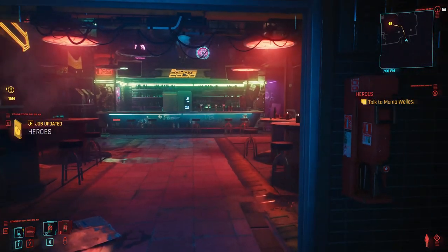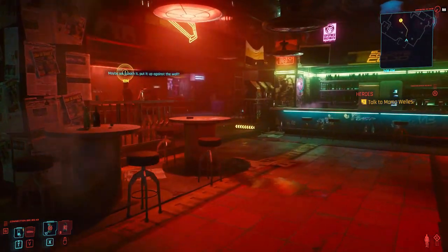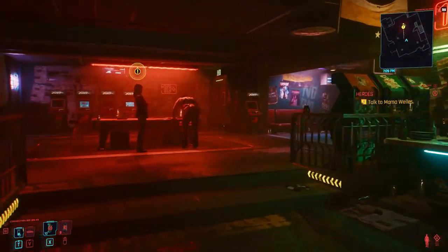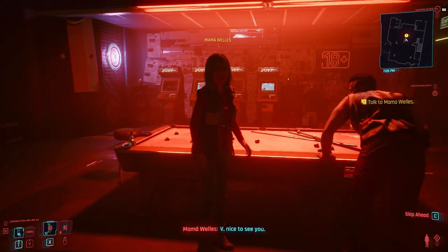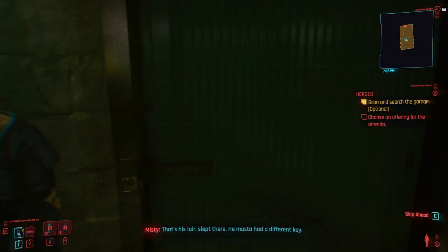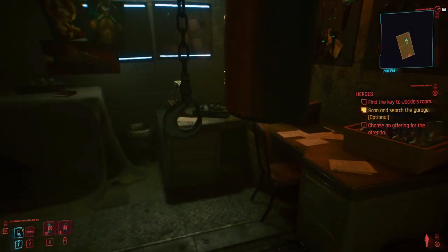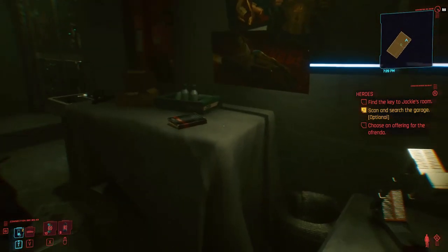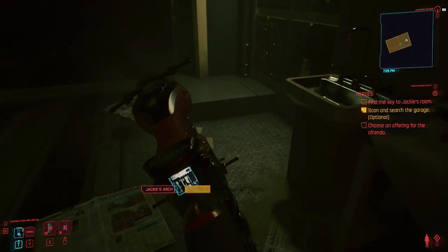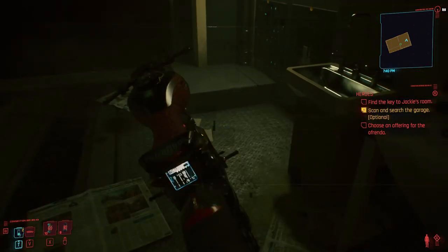She'll give you the option to go visit Jackie's garage and bring an item, then you'll participate in a ritual. Once you're in the garage, you're going to search for a key to bring something for the remembrance of Jackie — an item that's worth taking to the ceremony. But you won't find the gun here, so don't search for it; the guns are not in the garage.